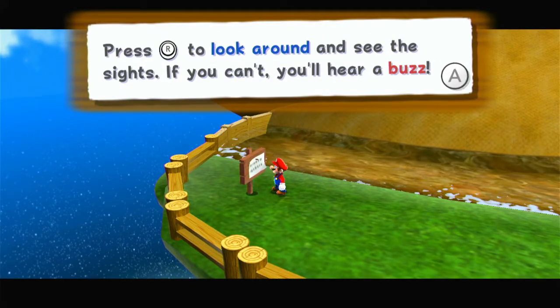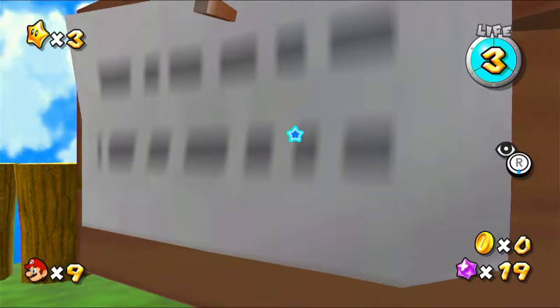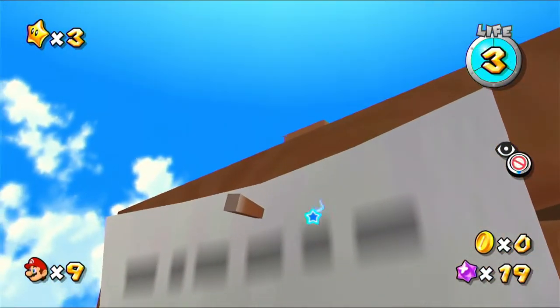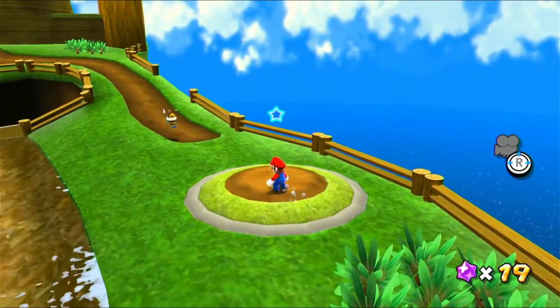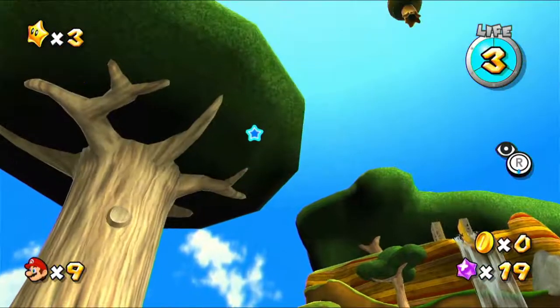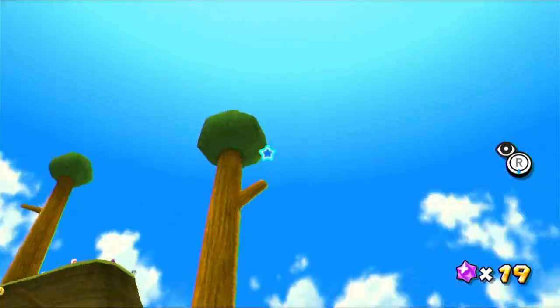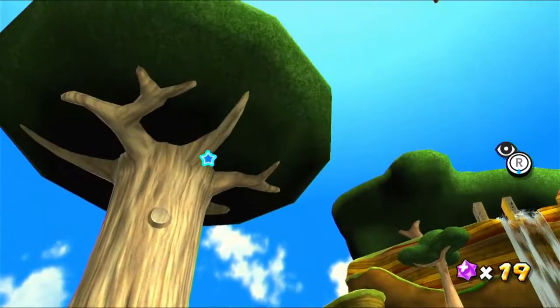Press down the right stick to look around and see the sights. If you can't, you'll hear a buzz. That buzz down there is what happens when you can't. Press up on the right stick. We can look around just like this, all over the place. It's pretty useful, just looking around at things.